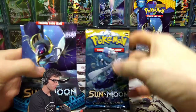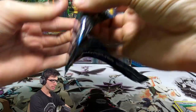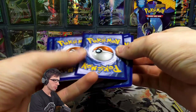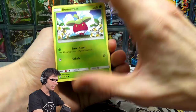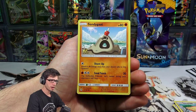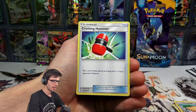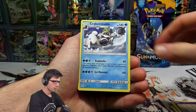Let's go on to this next pack — the Lunala pack art with the Primarina boost pack inside. Opening Pokemon cards is honestly the best way to learn new Pokemon names; you say them so often they just get engraved into your memory. We've got a Zubat reverse holo common with a Crabominable regular rare.